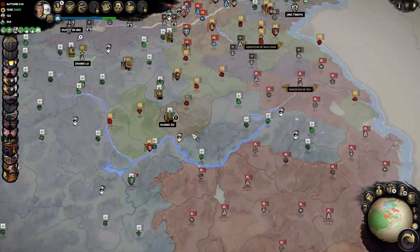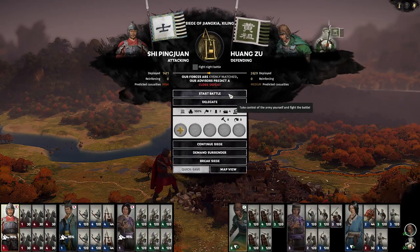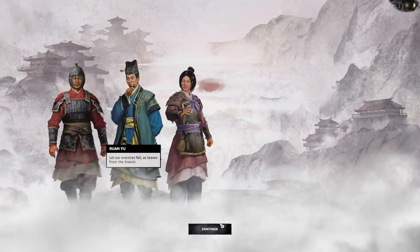So last time we left off with a siege here in Jiangxia. We're gonna take care of this. It's gonna be a pretty methodical siege. We don't have any juggernauts here in this army — they do have one. So we can't do anything too crazy and our generals are all pretty low level. They have quite a few fancy units, some heavy spearguards. I do miss having juggernauts as we can just burn those guys down.